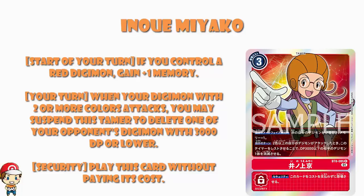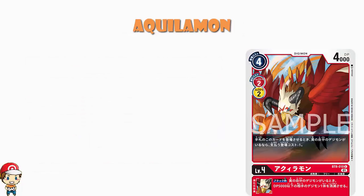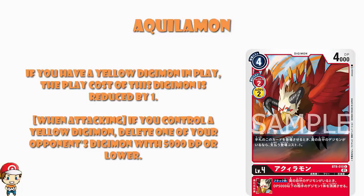As a security card, you play it without paying the cost. And while we're here, we might as well have a little bit of a look at Aquilamon. It's a pure red Digimon, but it can Digivolve from red or yellow. Four cost to play, two cost to Digivolve, 4000 power — all pretty standard. But if you have a yellow Digimon in play, the cost of playing this Digimon is reduced by one, so now it becomes a free cost to play. 4000 power at level four — that is most definitely cheap. So this is one to absolutely keep an eye on as a pretty cheap option.